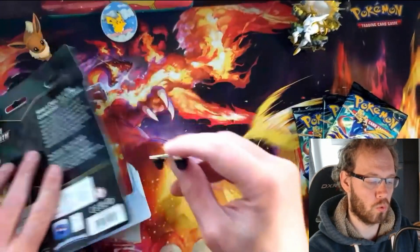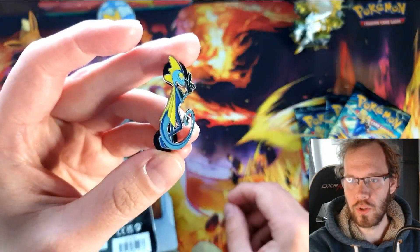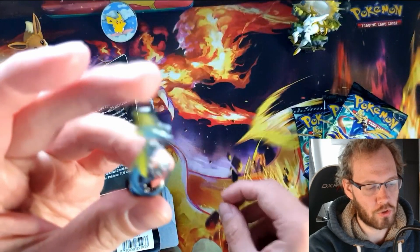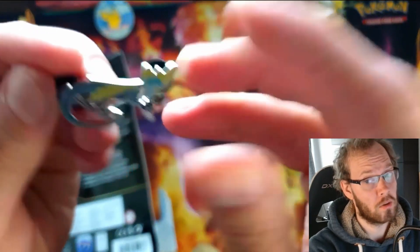We get the Intelion pin, which is pretty nifty. It has two places you can put it, so you could display it pretty much any way you want — this way, this way, or this way.